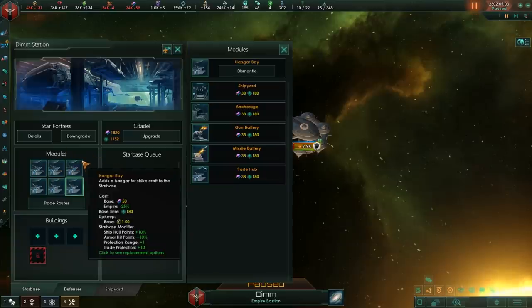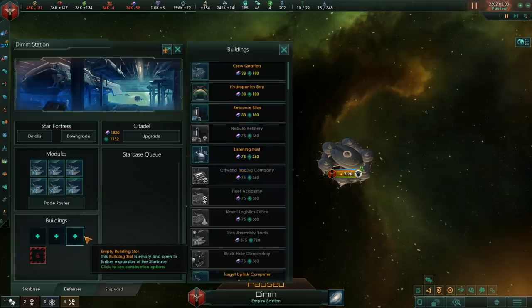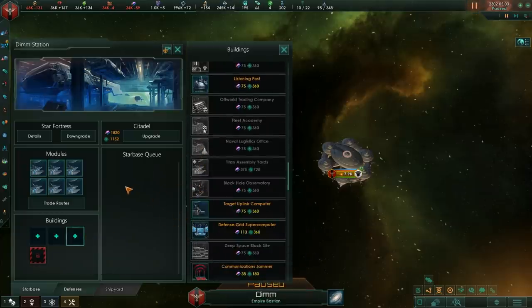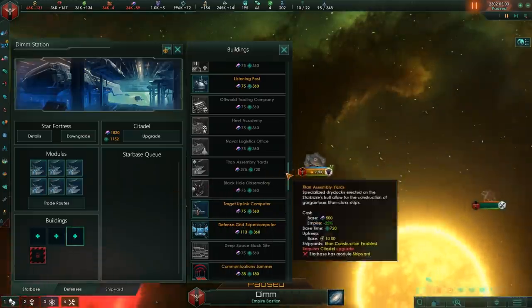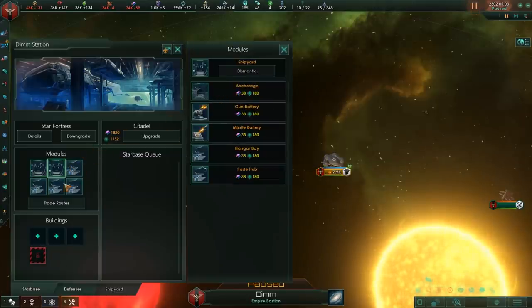In the late mid game, you probably want to go through all of your stations and take a look at the protection range of everything. At this point, starbases are pretty much giant target reticles that your ships can annihilate — they'll knock out a couple of corvettes, but any battleships will be able to take them out at range. You get an additional building slot for specialist buildings like a black hole observatory or a fleet academy for a shipyard build.